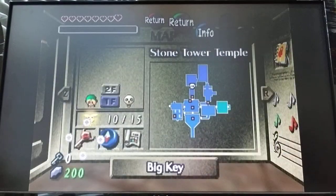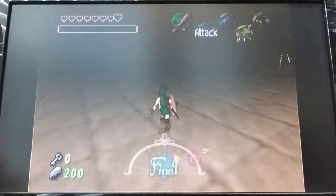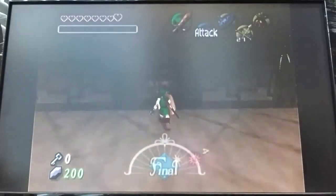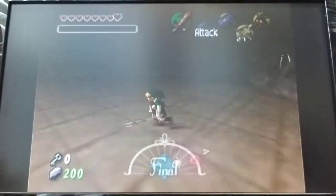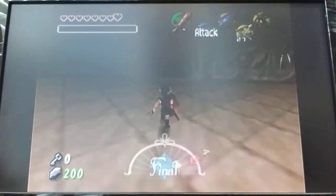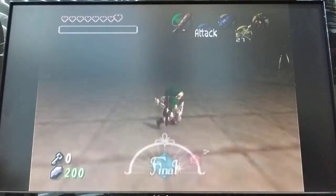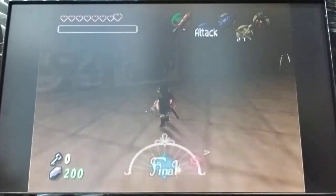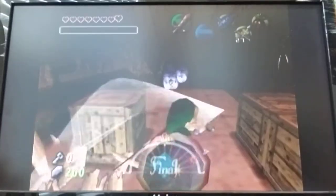We fought a mini boss last episode. We got the boss key, and we fought one of the easiest mini bosses I've ever faced, because all you had to do was shoot him with the light arrow. He was surrounded by bats that would just go away, and then you hit him in his weak spot. I was able to dodge all his attacks — it was so easy.